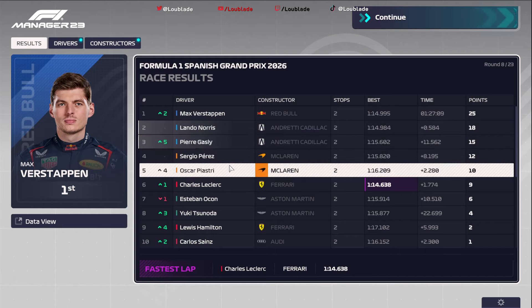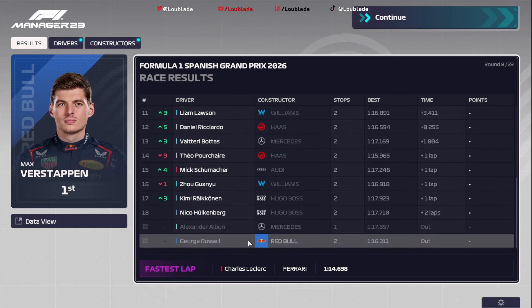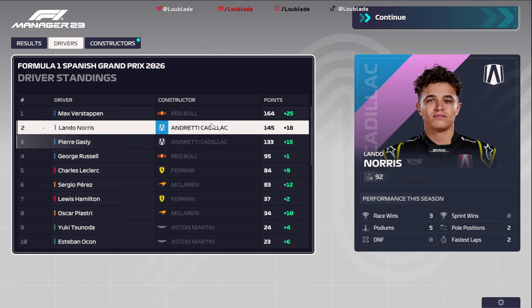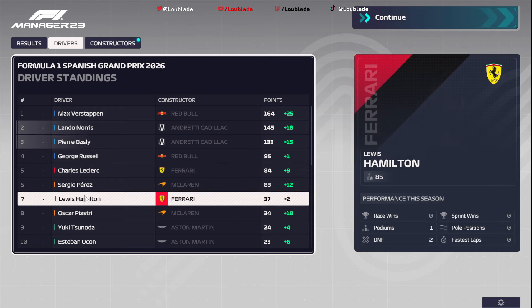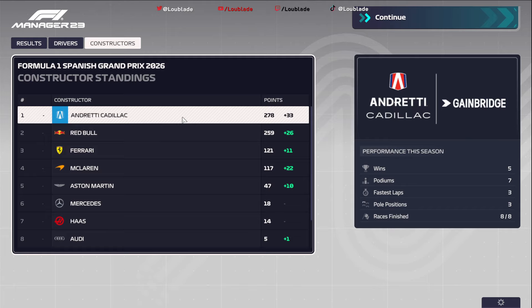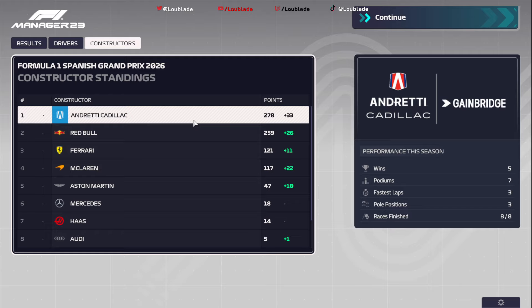Verstappen wins from Lando Norris, Pierre Gasly in P3, then Perez and Piastri — McLarens P4 and P5 — Leclerc in P6, then Ocon, Tsunoda, Hamilton, and Carlos Sainz making up the top 10. Bad day for George Russell who was a DNF. Drivers standings: Verstappen extends his lead to 19 points. Pierre Gasly in P3 with a comfortable cushion over George Russell. Constructors standings: we are still top — 278 points, 19 points in front of Red Bull, Ferrari in P3. It's a two-horse fight between Andretti and Red Bull for the Constructors Championship. I hope you've enjoyed that — we so nearly got that win, but hopefully we'll be back to winning ways next week. Please do like and subscribe and I'll see you on the next one!